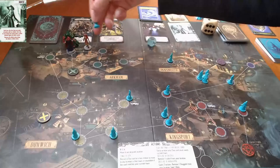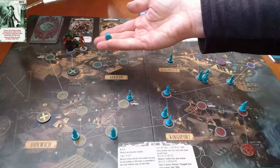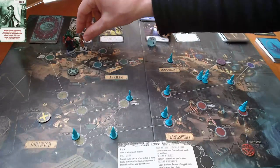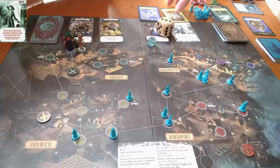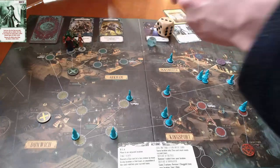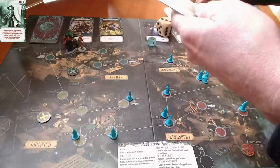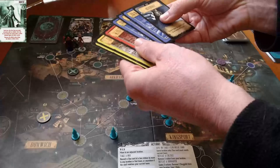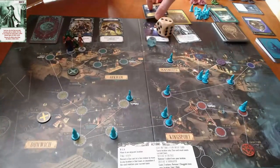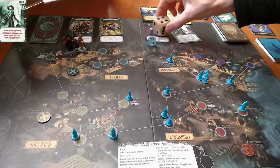With one of her actions she'll remove a cultist. Then for her other action, I think it might be smart to give the silver key to the occultist — that way she can teleport to Innsmouth as needed and close that gate when the situation comes up. So that's her fourth action: swap cards.